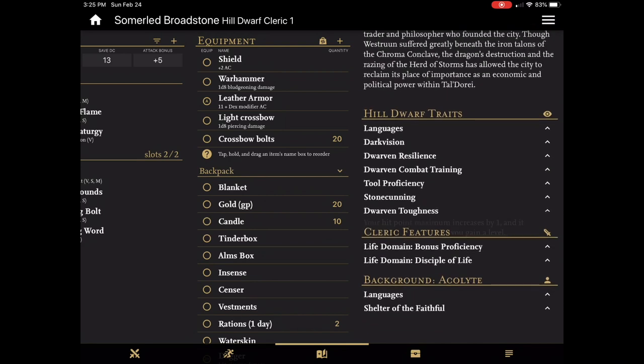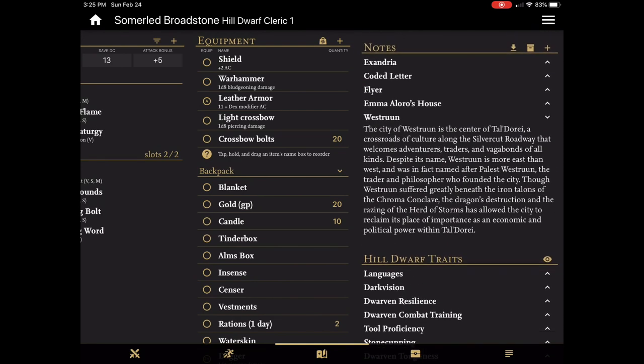Last but not least in this column is the note management feature, and it is rather impressive. Here you can create notes quickly, and while it might not be as quick as handwriting, you won't be staring at something you underlined five times but can't read your writing when it's two weeks later and you have no idea what you were thinking when you scribbled something on paper.